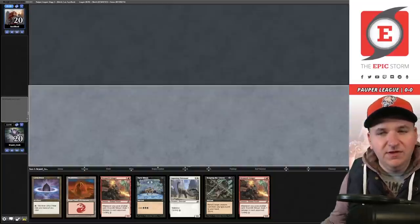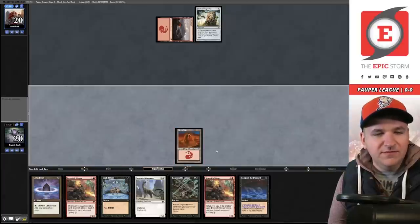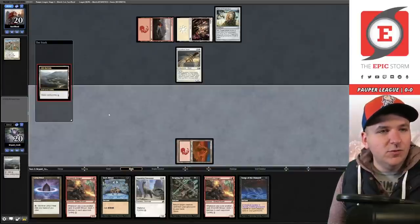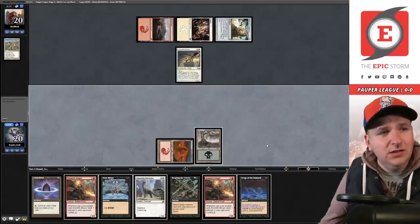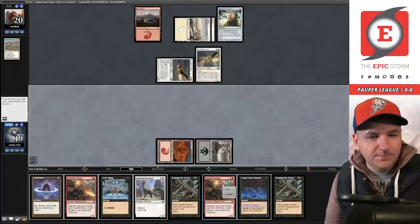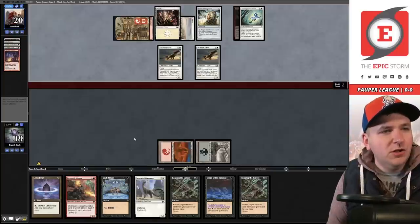Good hand. Pass the turn — that's a turn-one Relic and I do not have an Ingot Chewer. I will pass the turn. They discard Prismatic Strands — just made this a whole lot more difficult. Cycle the Ash Barons, go get a basic Swamp. Really getting punished for that fizzle in game two. I could try to pivot into the Stinger plan, but we saw that they left in Journey to Nowhere in game two. Yep — now they're attacking for one. I'll fall to 19.